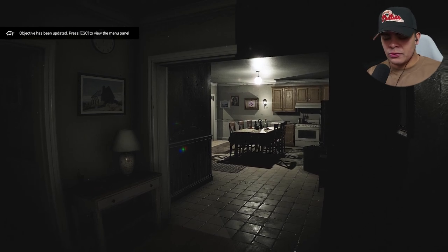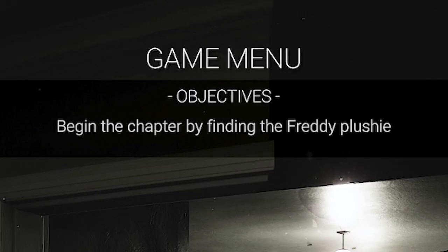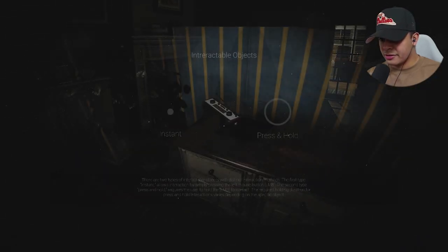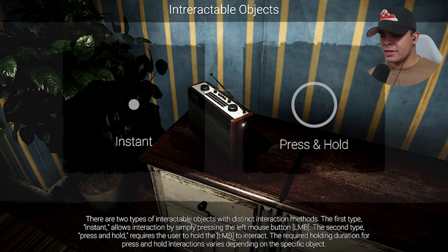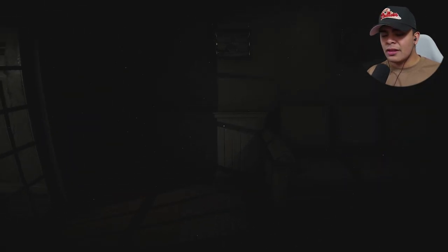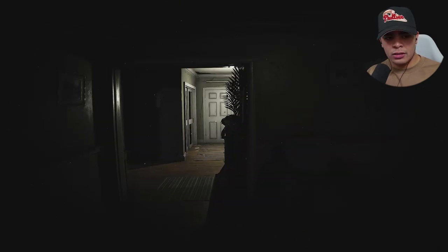Objective is updated — press escape to view the menu panel. Begin the chapter by finding the Freddy plushie. So we have a kitchen, was this a living room? Interactable objects: we have instant and press and hold. The instant type allows interactions by simply pressing the left mouse button; press and hold requires holding the left mouse button. That's going to get me killed a thousand times — I really hope I don't have to hold the button to open doorways.